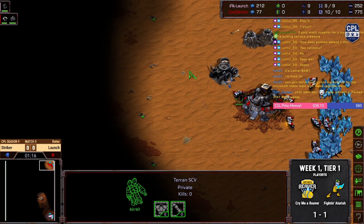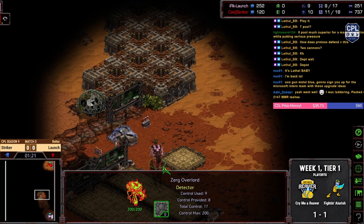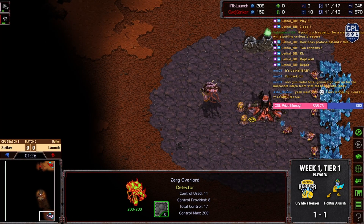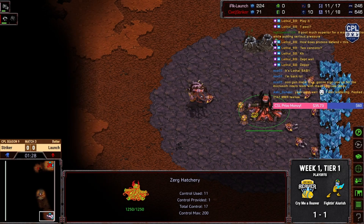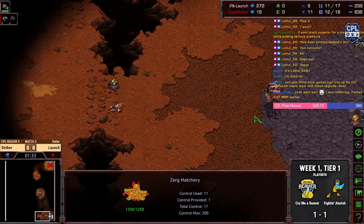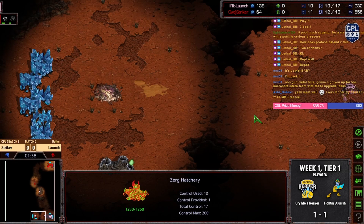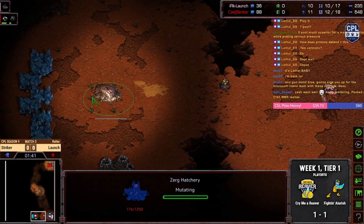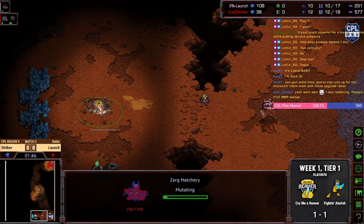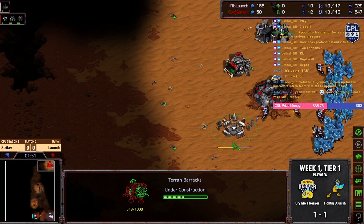I got some hope here, gonna break out that hopium. Looks like LAUNCH is going to go ahead and 12 hatch. Finally, someone wants to macro on this map. It's a macro build — I don't know what to do, how do I cast this? This isn't a seven pool.